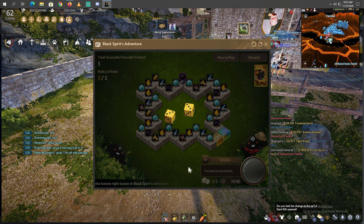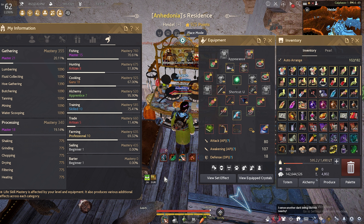Quick update on my gear: still no Khan's heart. I am currently Master 21 on gathering and Guru 18 on cooking, and my new goal is to hit Guru 50 on cooking. Wish me luck. By the way, that's it — thank you for watching. Don't forget to like and subscribe. Bye bye.